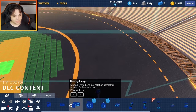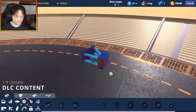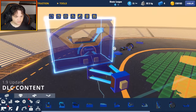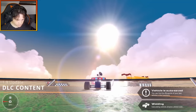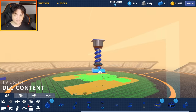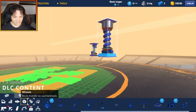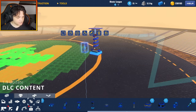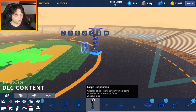Moving on to the mechanic tab, we have the racing hinge. Apparently this hinge is also supposed to act as suspension — that's what it does in real life on an F1 car. We also have a new suspension piece: the large suspension. This thing is massive — here's the regular suspension piece and then you have the large suspension piece — why is it so big? That is ridiculously big, definitely some kind of monster truck deal. Another welcome addition to the game. So that's the new racing hinge and the new large suspension piece.